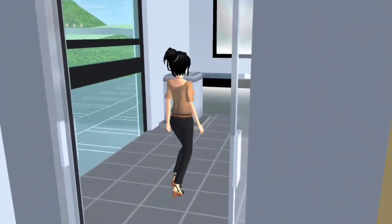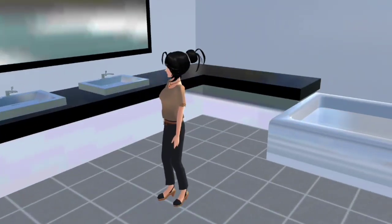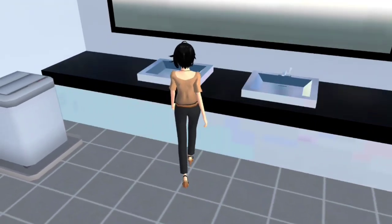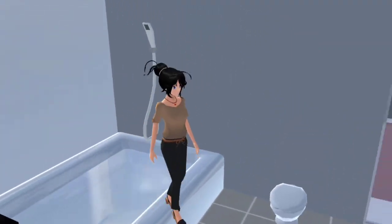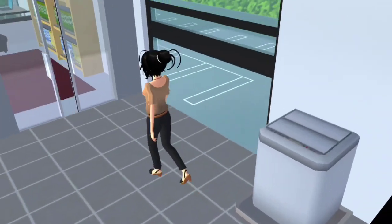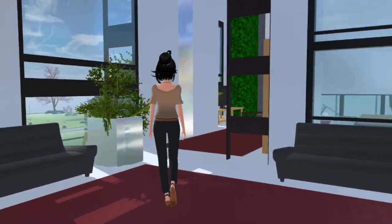Lepas tu sini ada tanaman juga, ada sofa 2 sebelah sini dengan sini. Ada kapek sebab di luar, jadi Candy letak kapek terus. Ni ada bilik air guys. Candy guna pintu solid window. Jom kita masuk. Dia punya bilik air dia besar dan luas. Kita buat modern sikit. Ada 2 sinki dan ada cermin yang besar. Ada bathtub dengan shower, dan Candy letak mesin basuh dan toilet je lah guys.